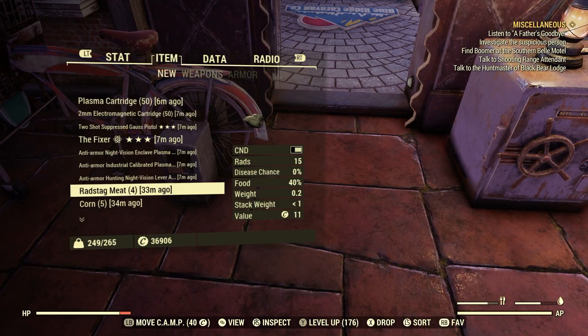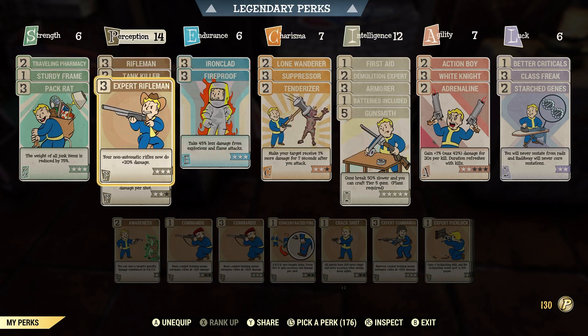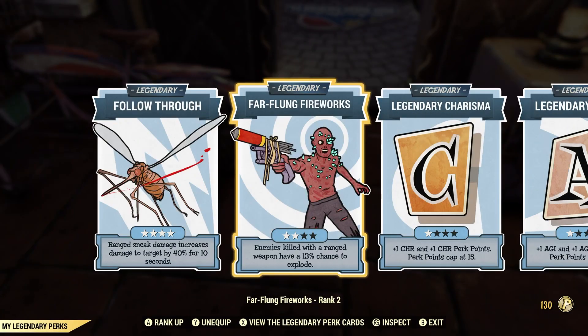Let's go into my perk cards real quick. I mainly run a Rifleman build on my day-to-day stuff. The Legendary Perk card right here is called Far Flung Fireworks. My case is two-star. Enemies killed with a ranged weapon have a 13% chance to explode. So this particular Legendary card is what causes the explosion. If I shoot at enemies, it doesn't matter what kind of enemy it is — that single bullet will cause an explosion, causing instant death.